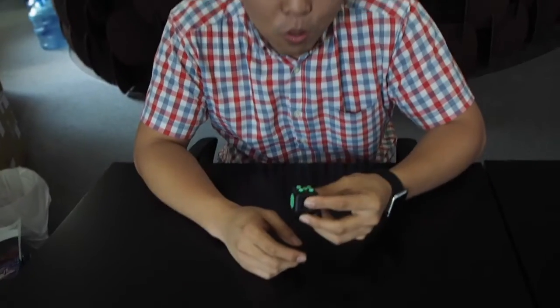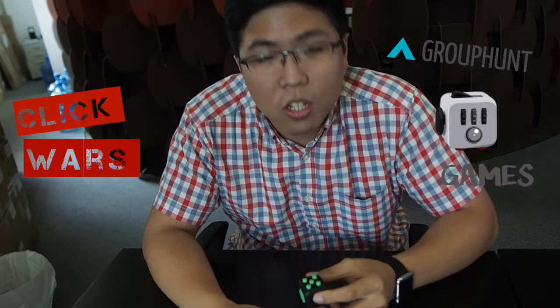Alright guys, so right now we're gonna have a fidget war. We call this the Fidget Games, the Group Hunt Fidget Games. So we're gonna be calling everyone in the office and have a competition to see who's the best fidgetteer. After looking at all four corners, we felt the best one to use will be the dice side — the dice has five buttons. So this event, we're gonna call it Click Wars, part of Group Hunt's Fidget Games.